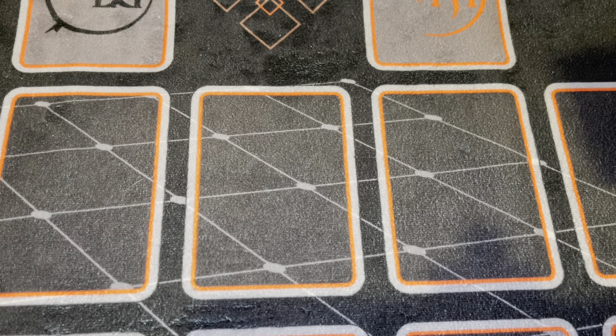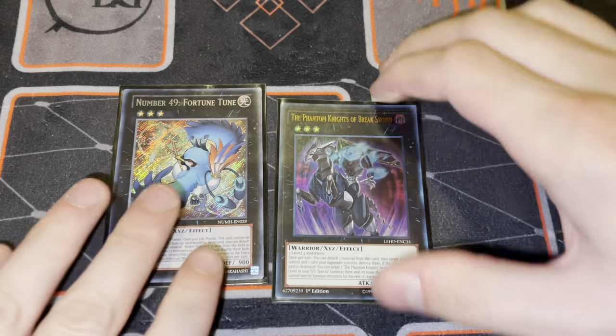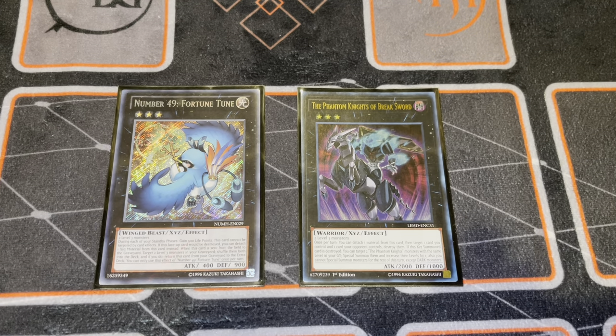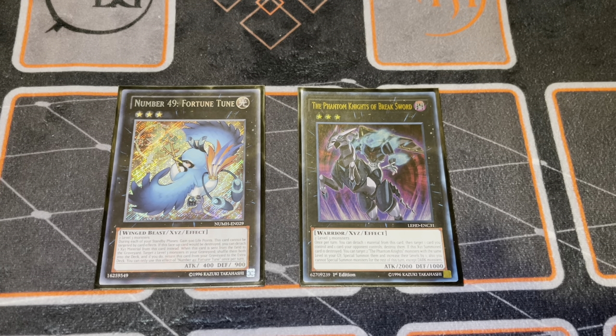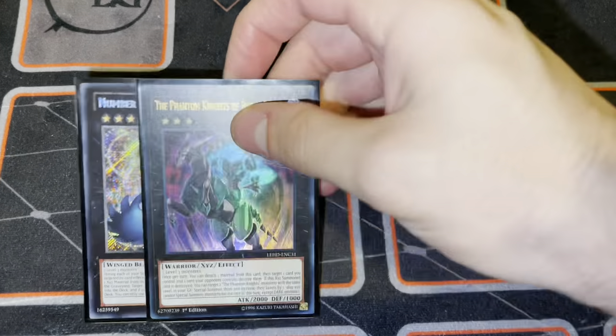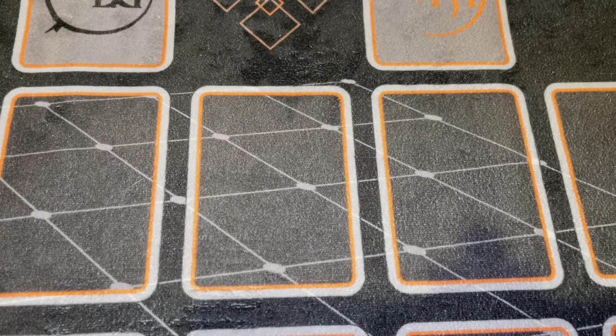Moving on to the XYZ monsters - for the Rank 3s I play one copy of Fortune Toon and one copy of Breaksword. The Fortune Toon gets you into Zeus a lot more easily, which is very important, and it's also really good in time. The Breaksword is really powerful because you're going to either pop cards or swing through a monster and then make a Zeus. Those reasons alone - pop, good for time, good for stalling, and making Zeus - should be more than worth it.